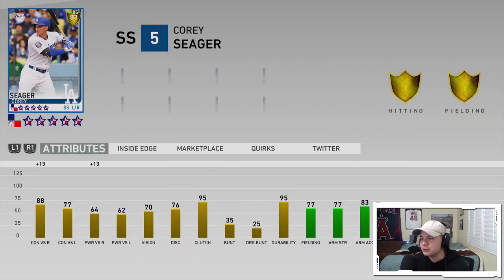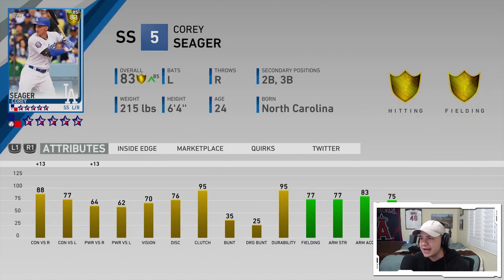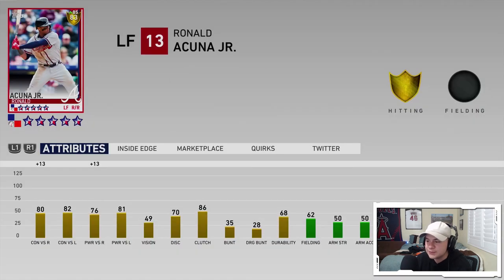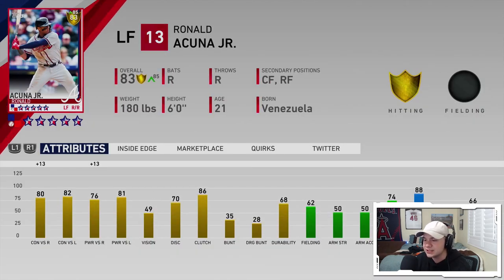Another guy, Corey Seager — he's an 83 overall and today he is playing up to an 85, back up to a diamond, with 101 contact and a plus 13 boost bringing his power to 77 against righties. Even a guy like Ronald Acuna — he's going for a lot on the market, but today he's playing up to a diamond with plus 13 against righties, giving him 89 power with that boost. He's going to be an insane hitter and he's not going to cost you as much as the diamond card.